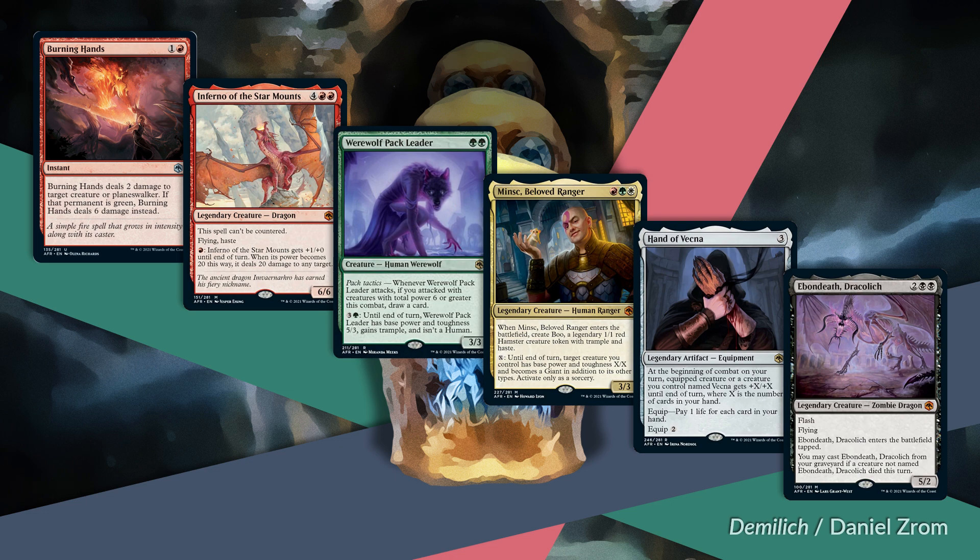Oh, we're not done—I had some requests. I asked on Twitter what other cards people might like to hear me talk about, and I got a request from ImpSeal with others seconding it. So let's talk about Ebondeath, Dracolich—a mythic, two black black for a legendary zombie dragon, a 5/2 with flash and flying. Ebondeath enters the battlefield tapped—not great. And it has recursion: you may cast Ebondeath from your graveyard if a creature not named Ebondeath Dracolich died this turn.